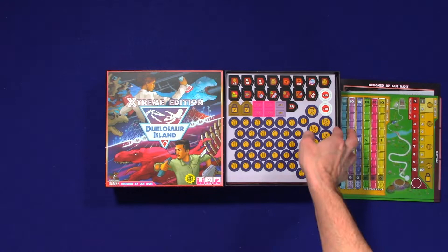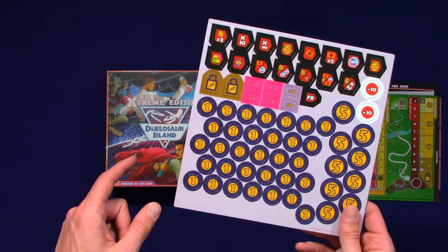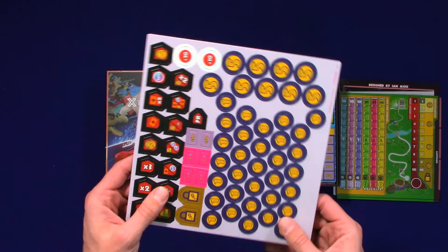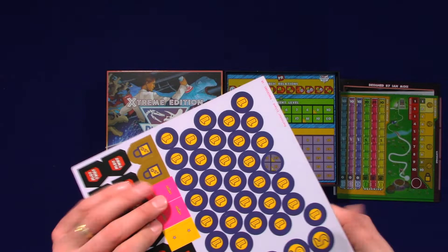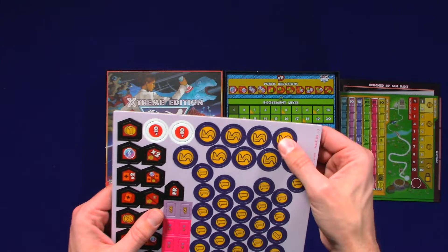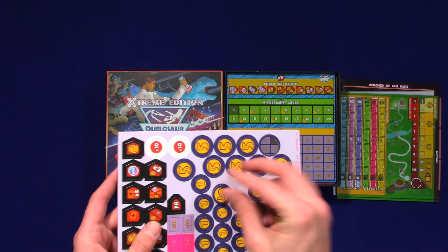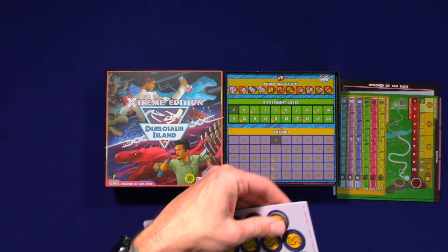Now we have our components. This will be interesting because I'm used to using the metal coins from the Dinosaur Island base game. I backed this Kickstarter and I paid for split shipping — glad I did. We have a lot of these tokens. I don't know if they're resources or what they are, but they pop out easily. I don't think we're going to have a problem with these tearing. It drives me nuts when you pop a token out and have to massage it so you don't tear the back. I always set my tokens front side up.